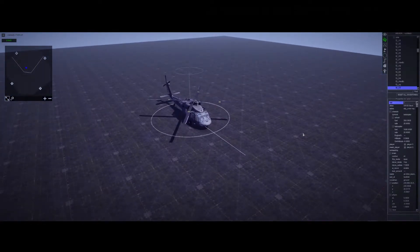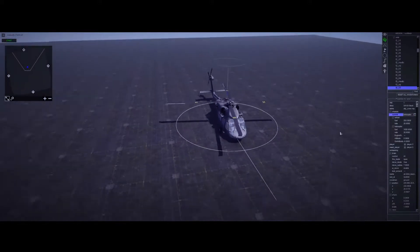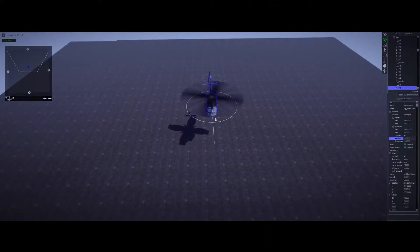If you want to do it in the editor using the F3 menu, go to the chassis and under 'current' select 'helicopter.' You might need to go to 'wheel' first and then back to 'helicopter.' Then just type in the altitude — we'll type in 20 — and it's already up there.